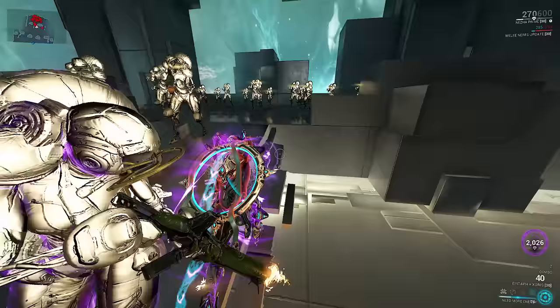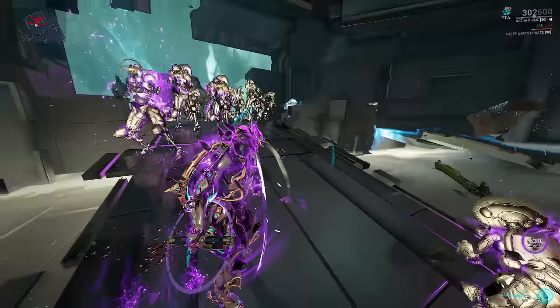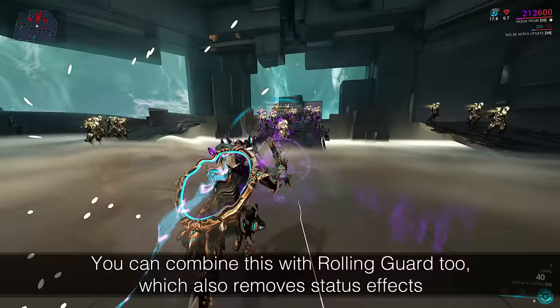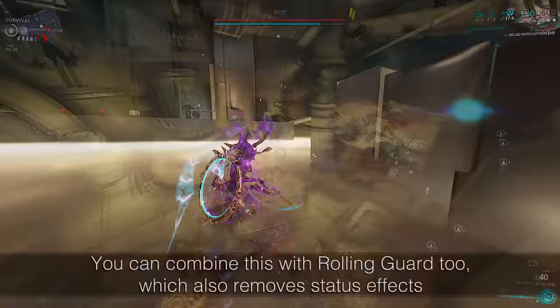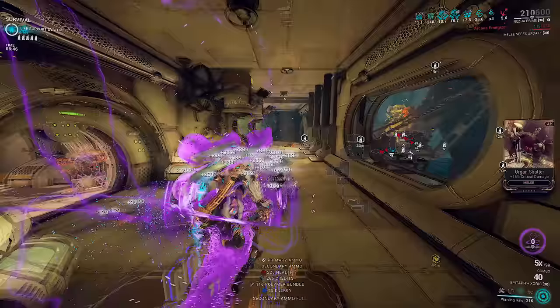Why does this matter? It doesn't really, since Nezha still has his own natural shield gate. But in content where your shields would otherwise break before Halo, this allows you to combine a 100% AoE heat proc and complete invulnerability to everything for one second. This is not strictly better or worse than standard Halo gameplay, but instead turns the Halo into an active tool for crowd control instead of just a passive source of damage reduction. It is just another way to play Nezha.